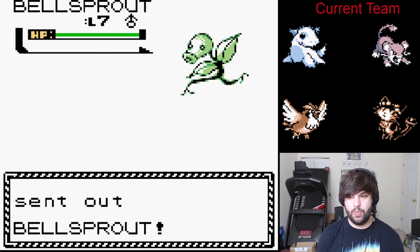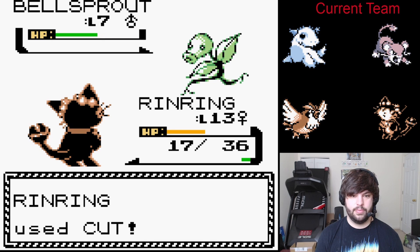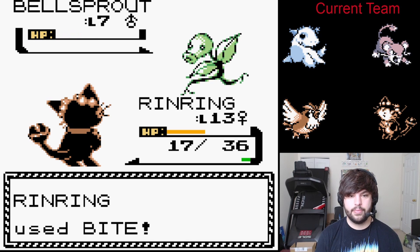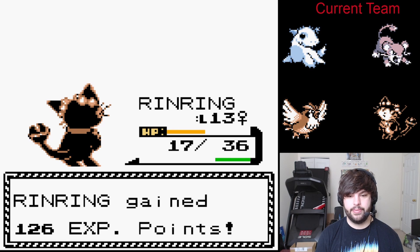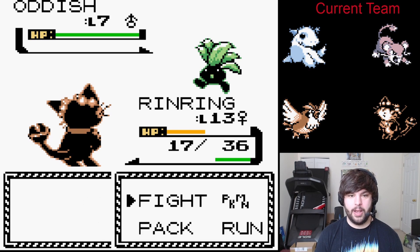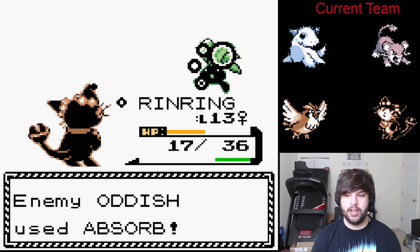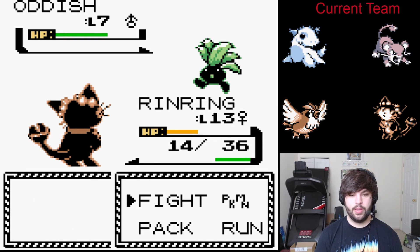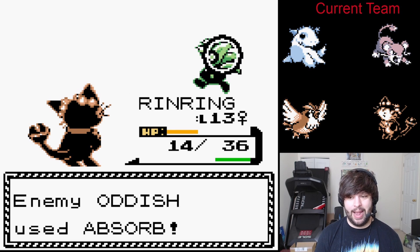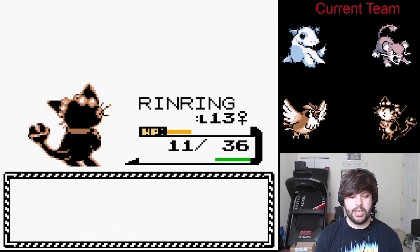Edmund sent out Bellsprout. I think we can afford to use some Cuts here instead of Bite. Growth — this should KO. That's good stuff. Oddish — I think we're fine. A lot of grass-type Pokémon here, just like in the actual Bellsprout Tower, except it's all Bellsprouts and not assorted random grass Pokémon like Oddish and Bellsprout. I love seeing all the different changes — the map is completely different layout. And I love it. Makes me very happy.